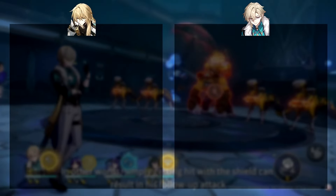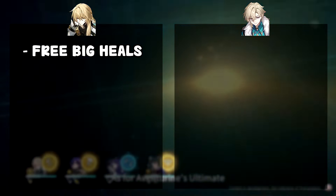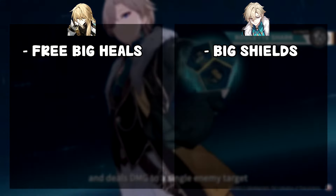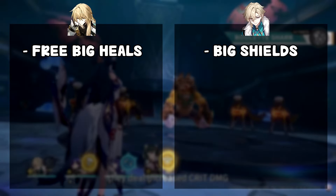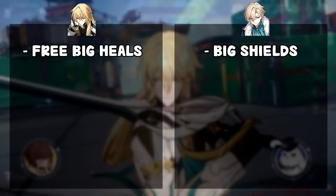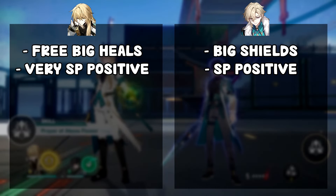Starting with Luocha's pros: he heals a lot. As an Abundance character he provides big heals, and if you're using him, your characters are going to be at full HP most of the time. For Aventurine, on the other hand, he provides super strong shields that can stack to become even stronger. He can't heal you at all, so your HP won't increase, but his shields should prevent you from losing HP in the first place.